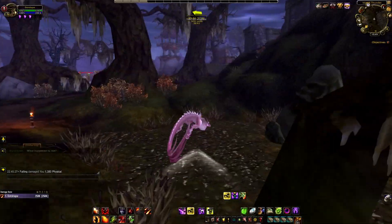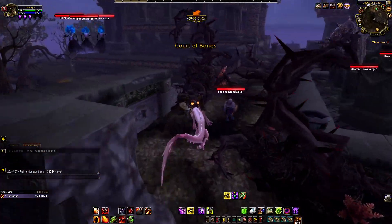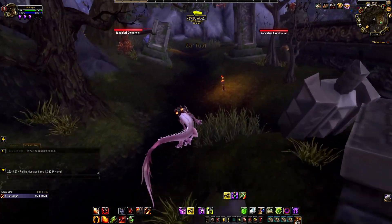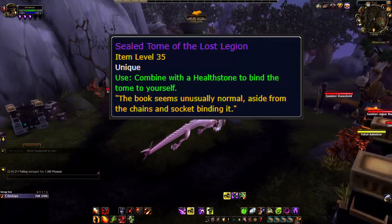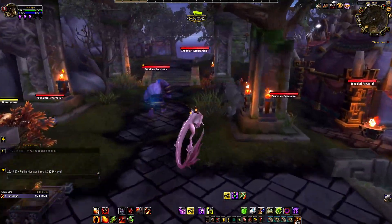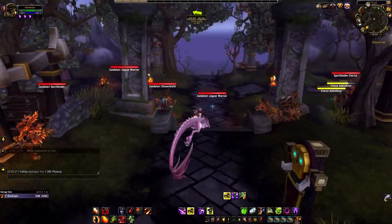The second farm I wanted to go over is going to take us out to the Isle of Thunder. This farm is easily looked over but the item is fairly easy to get and tends to sell pretty fast as well. The item that we are looking for is a Sealed Tomb of the Lost Legion. It is used to turn Warlock Fire Spells green and I have made a ton of gold off of just selling it. All you have to do is a quick lap around the island to see if the rare is up.